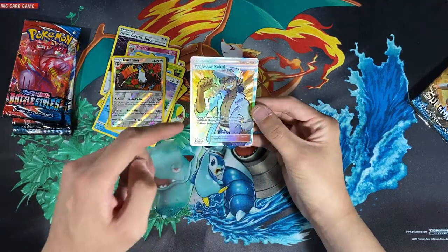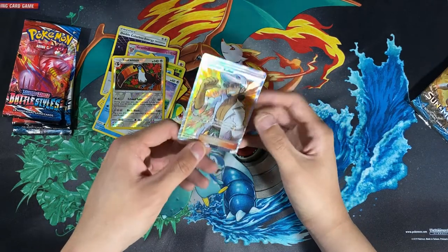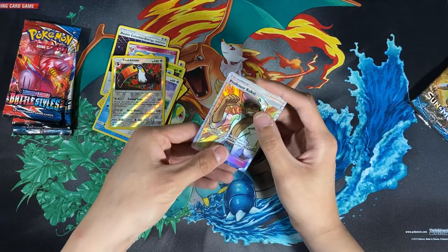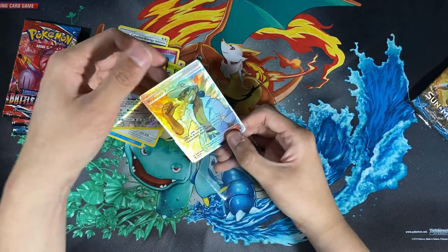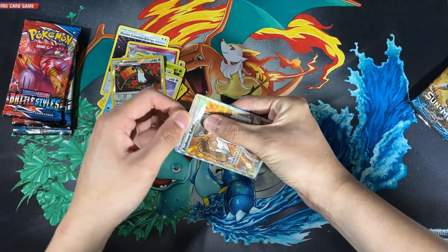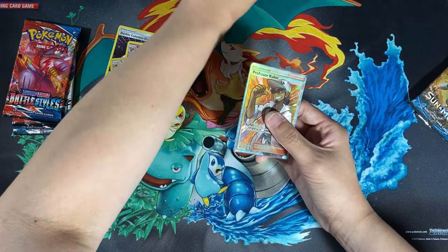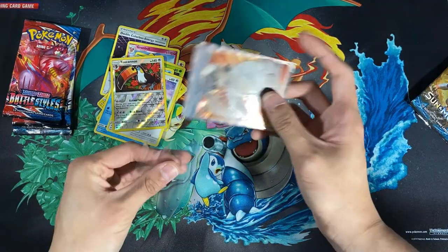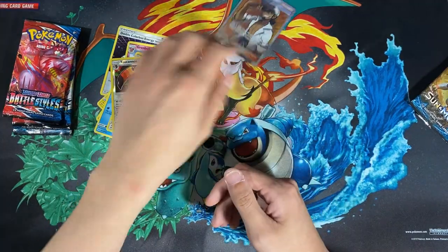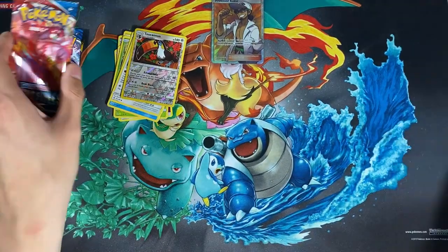I'm really exhausted so I'm sorry if my energy isn't there, but this is a full-art trainer card and I should be super ecstatic — it looks really awesome. Full-art cards are really popping off, and I am double sleeving this. I don't even know how to properly double sleeve so I'm just gonna push it in — this is my first time trying to double sleeve because everyone says you should protect your cards. And there we go, we double sleeved it — nice pull for the first pack.